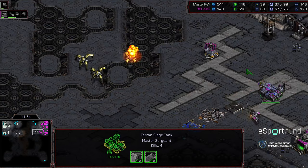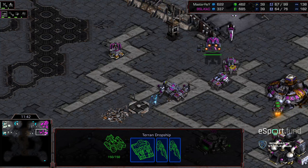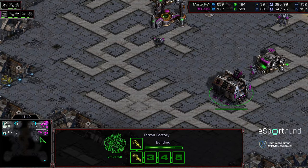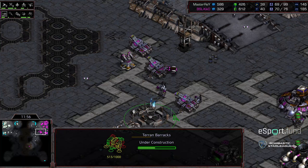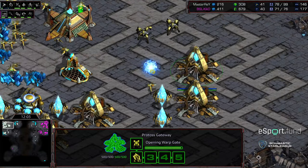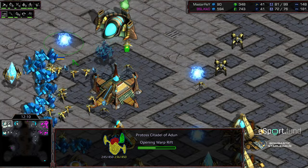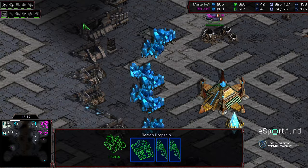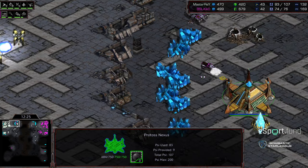Master Ray takes out the barracks, slowing additional factories from being planted. That allows Kiko to re-establish his front. Kiko went for a dropship behind all of this — still no level-one weapons. Master Ray doesn't have a lot of troops to follow up. Kiko looking to sneak vultures out to plant mines and add expansions. Master Ray still has no second gas, going back up to gateways — possibly the gateway flood macro style again. The citadel of Adun coming online. A siege tank drops to the low ground; dragoons engage the dropship.